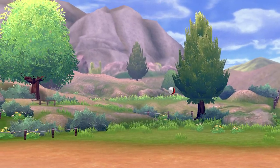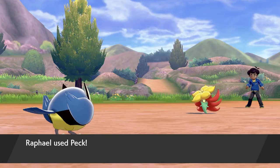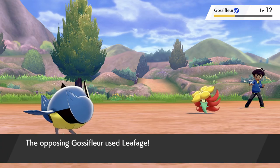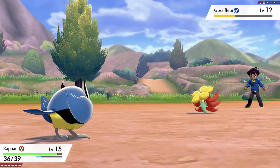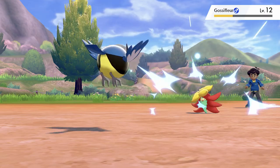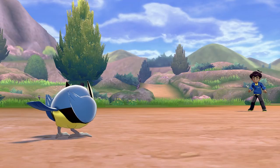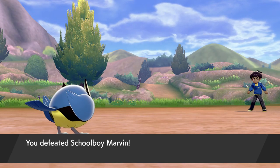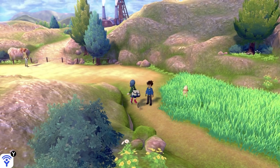Oh right, Raphael's a Rookidee. Super effective with Flying moves. Gossifleur used Leafage — not very effective. Goodbye, Gossifleur. Pokemon gained experience points, Charles grew to level 14. Defeated Schoolboy Marvin! Your Pokemon are way too strong. Got 720 for winning.